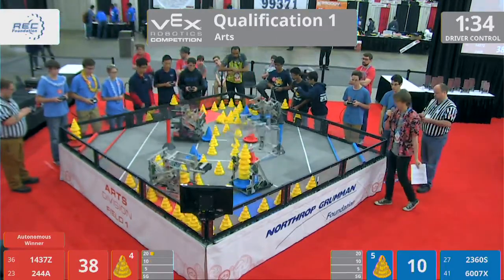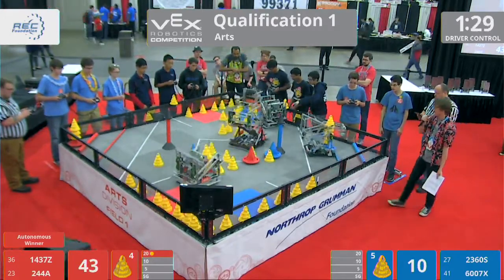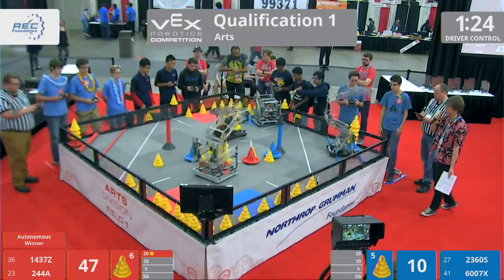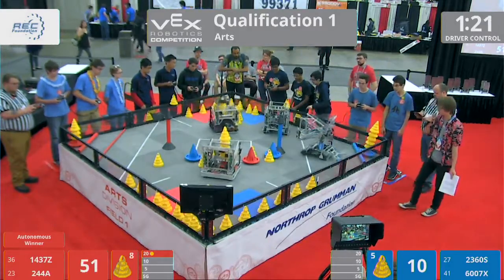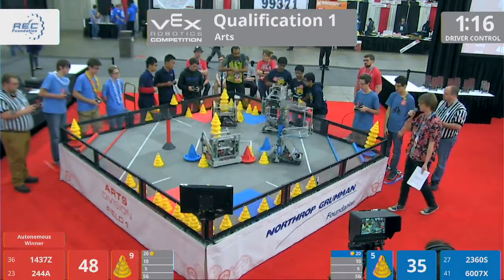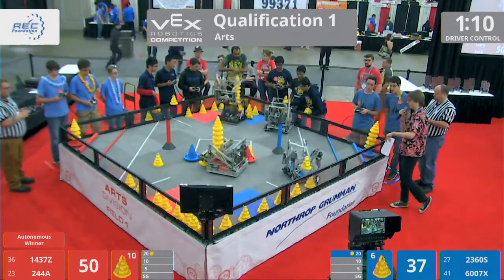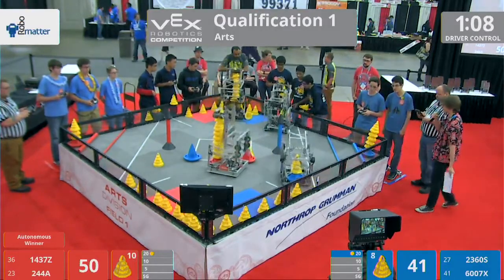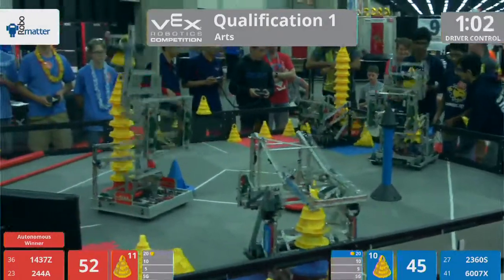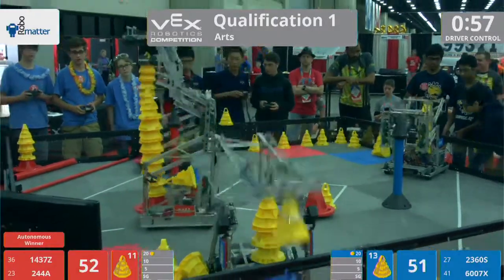In VRC In The Zone, the objective is to stack as many cones as possible onto a variety of different goals. There are four mobile goals per alliance — four red and four blue — as well as one stationary goal per alliance. Teams have two minutes to score cones onto mobile goals and move those goals into either the 5-point, 10-point, or 20-point zones. Teams earn the appropriate points for having a goal in the appropriate zone at the end of the match. Only one mobile goal is allowed in the 20-point zone.